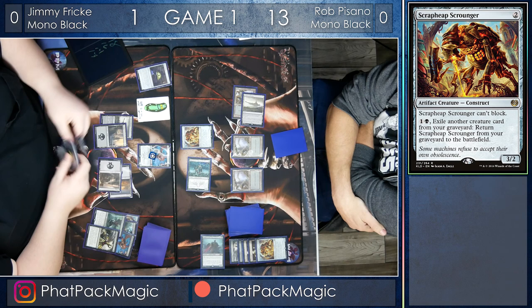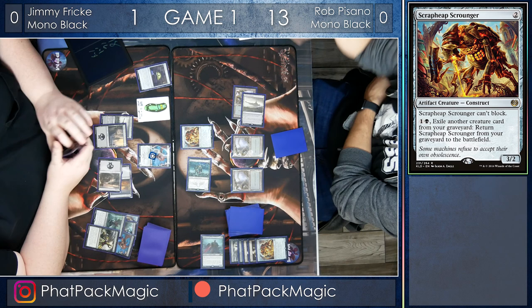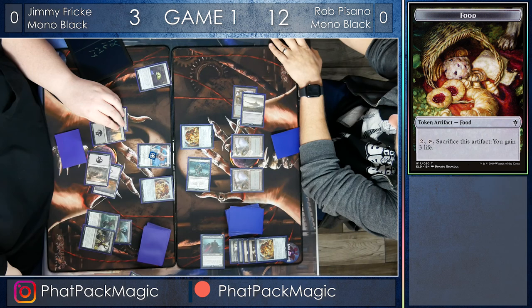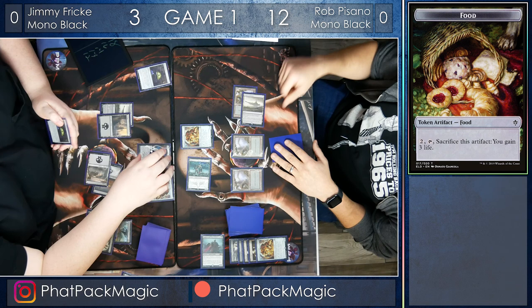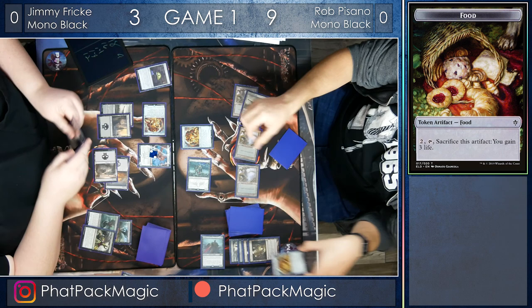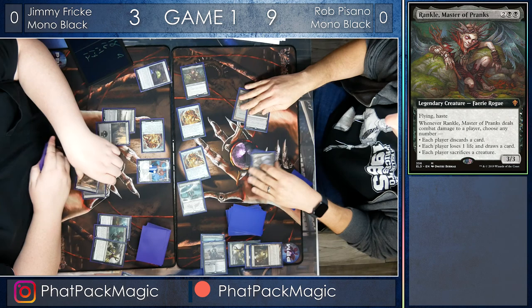Jimmy is deciding on whether or not he wants to pop the food token out or bring back the Scrapheap Scrounger. He's going to pull the Scrapheap Scrounger back from the graveyard. Spectacle trigger: gain three life, lose one — Jimmy stabilizes at three, Rob is at 12. Jimmy has a Kalidus in hand, which is going to be great, but he doesn't have the mana to cast it. He swings in for three, putting Rob down to nine, and passes the turn. Rob makes another Scrapheap Scrounger, so he's got eight power on board, and here's Rankle — that is going to be enough for lethal, and Jimmy scoops it up. Game win goes to Rob for game one.